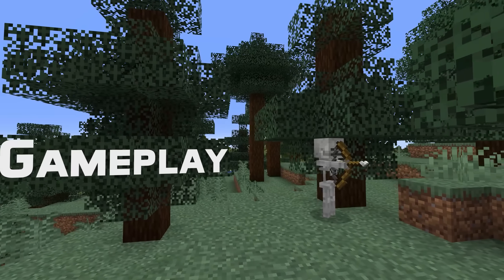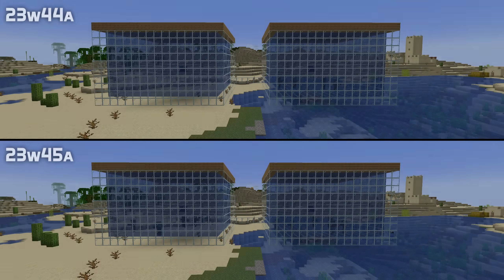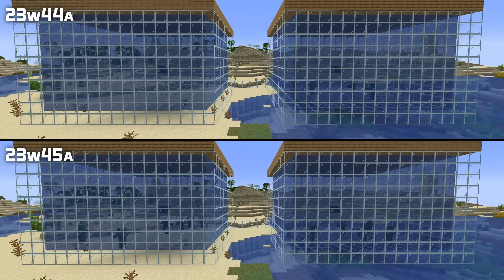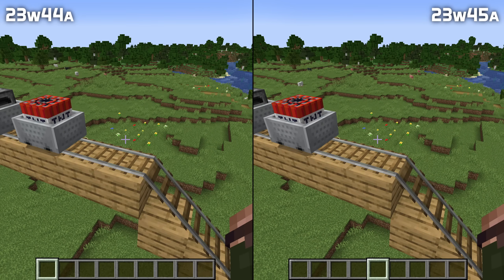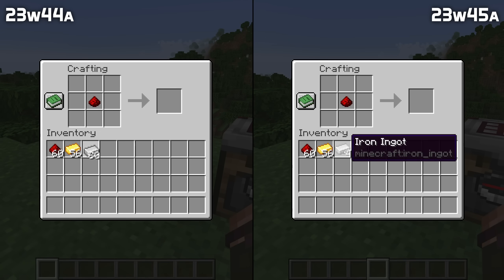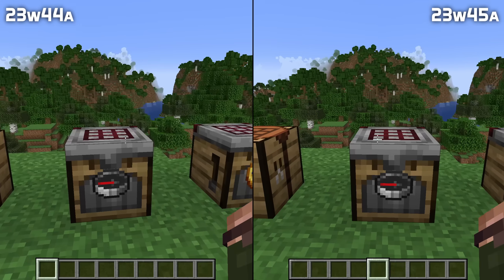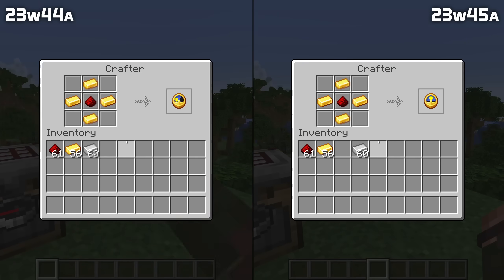Let's talk about gameplay fixes in this version. Drowned spawners now work regardless of which biome they're placed in — previously they would only work in biomes where drowned could spawn naturally. Punching a TNT cart in creative mode no longer drops the cart in item form. When crafting a clock or compass, the output slot no longer functions like a fully made clock or compass, so you'll now need to actually craft it before you can use it. This also goes for the output preview slot in a crafter.